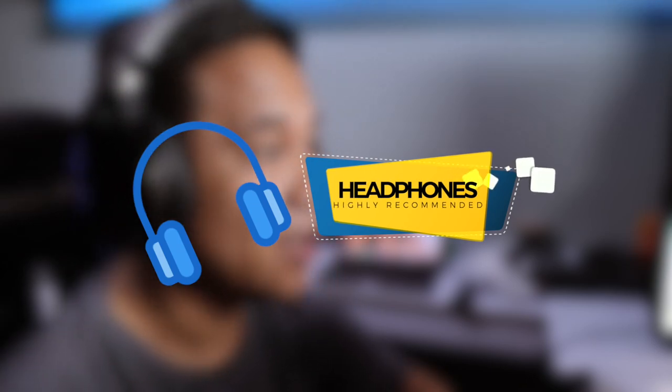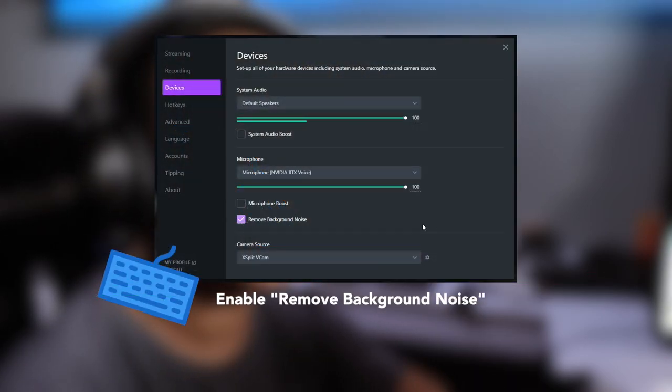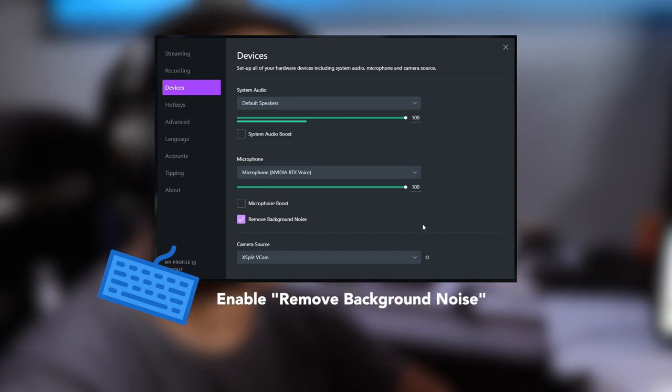But if you don't have a headset and still prefer using your speaker, then you might as well turn on the noise background remover from XSplit Gamecaster. It's a very powerful tool and you will thank XSplit Gamecaster for that. Next, you need a fiber connection.